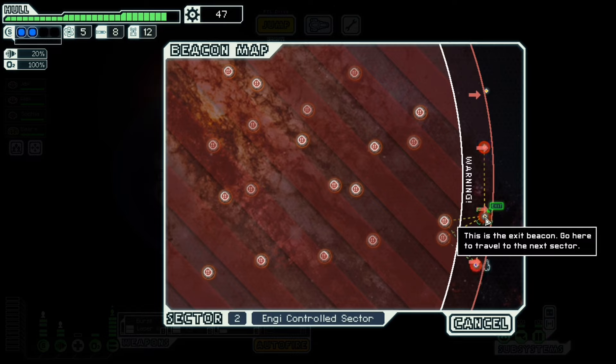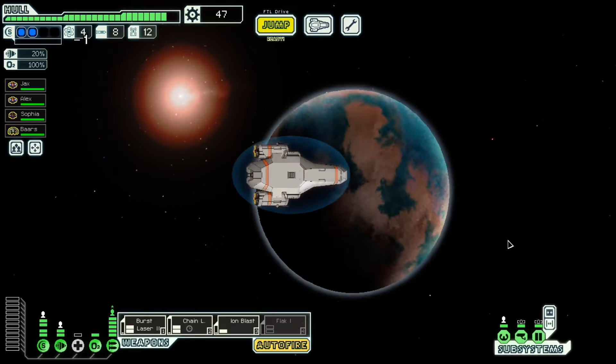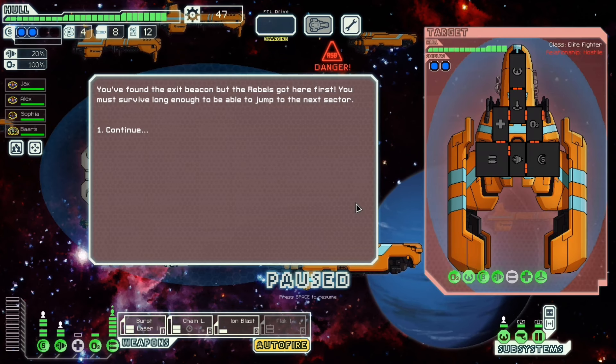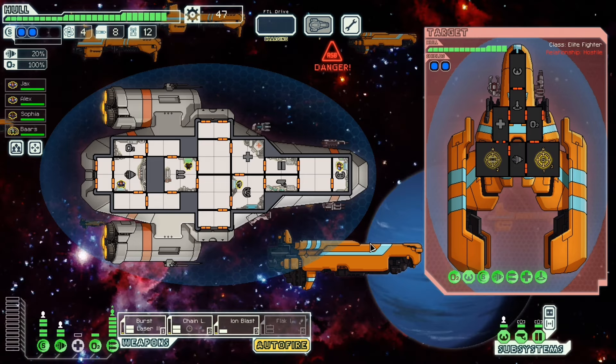We're gonna get hit — going there was bad, turns out. We're gonna need to fight. Hello, everyone. You found the exit beacon, but the rebels got here first. You must survive long enough to jump to the next sector. That's gonna take a while. These guys are also going to start shooting at us any moment. You have a teleporter, and you have double shields, but I have triple weapons. You have a beam laser and a heavy laser. I'm gonna focus on this with the ion and chain — no, burst — and the chain goes on the weapons.